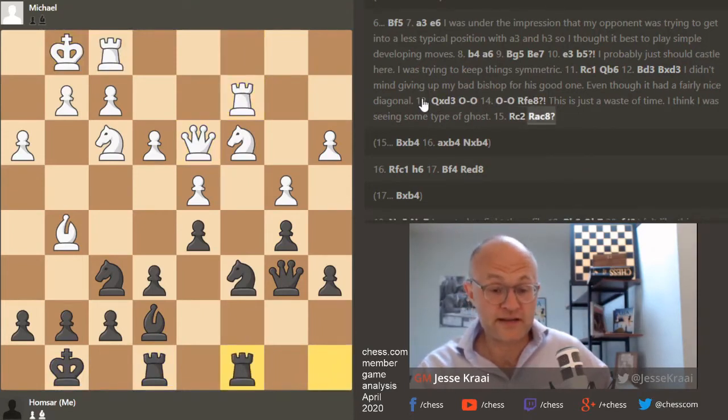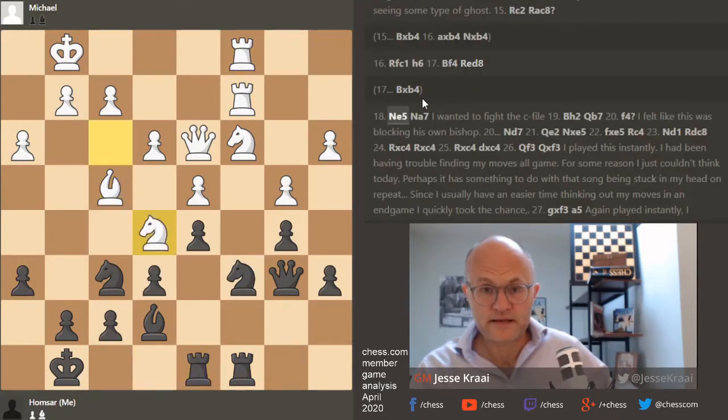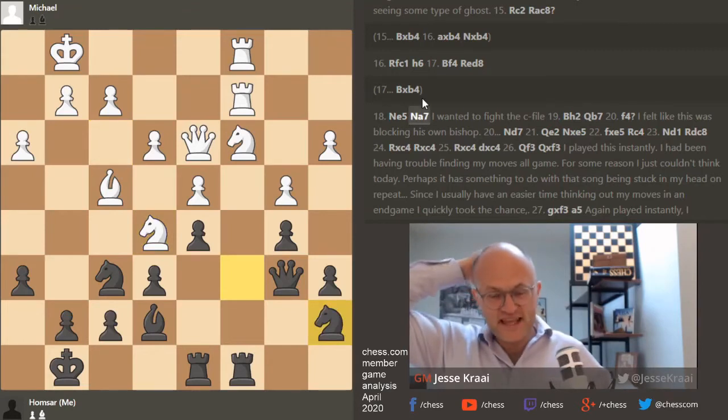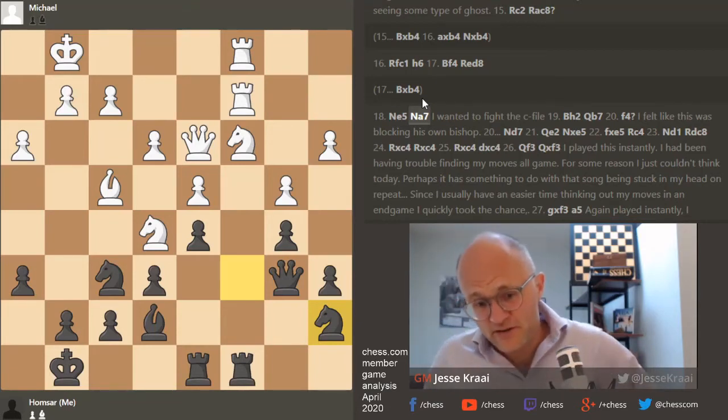I don't really get rook f8. Rook c8 is finally a good move. Now right around here we're going to get a crime — knight e5. Oh man, Homsar, you're better than this buddy. Knight a7 — that can't be right. He wanted to fight for c5, but what about fighting for your knight? He wanted to be a part of the fun too.